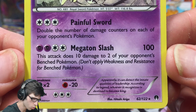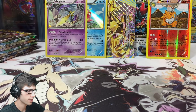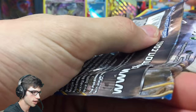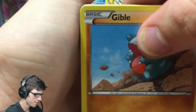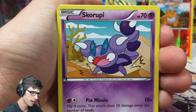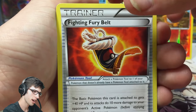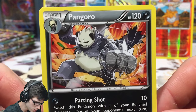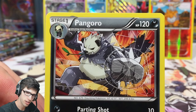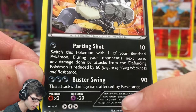I actually got wrecked by this Aegislash at the pre-release — I think it was Reese who got it out against me and just wrecked house. Yeah, I couldn't get anything and my deck was very poorly built. It's got Painful Sword and Megaton Slash — not bad. So this box has been pretty Hollow-heavy. Hopefully we can scoop up a couple more ultras to brighten up the feel of this opening. Then we got a Fighting Fury Belt — not bad — Spritzee reverse, and a Pangoro regular rare.